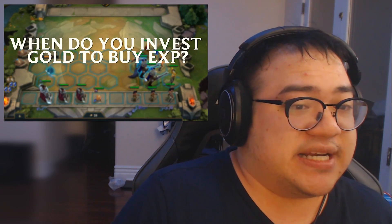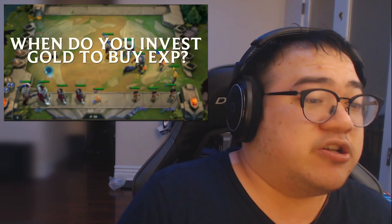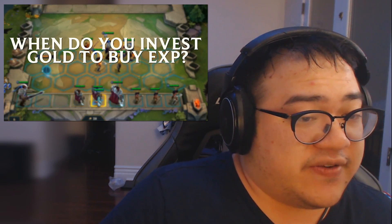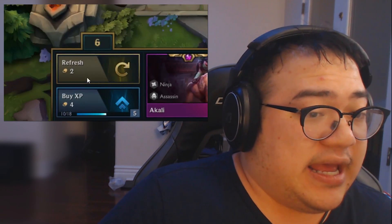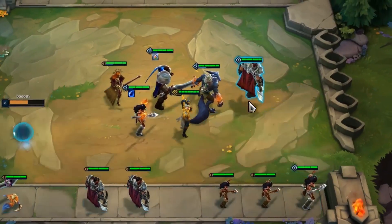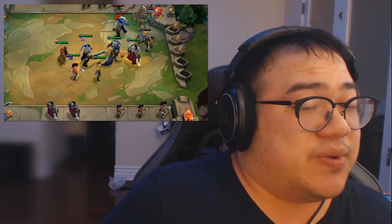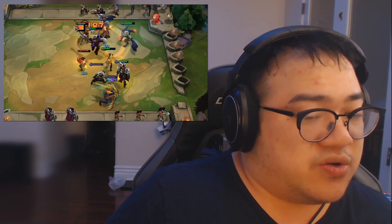A good default overview for when to use XP: generally spend one interest worth of gold to buy XP. If you can put in a strong unit to secure a win streak or protect your health, that's a good time. A rule of thumb I follow is if you're eight experience — or eight gold — away from leveling, it's a good time to level. That extra unit will usually save you more health than the gold you'd have gained.